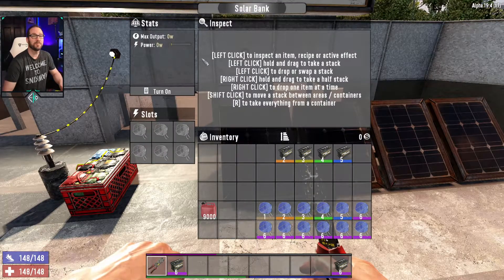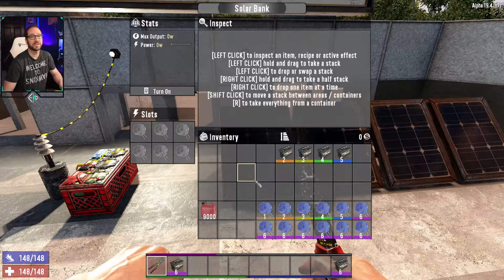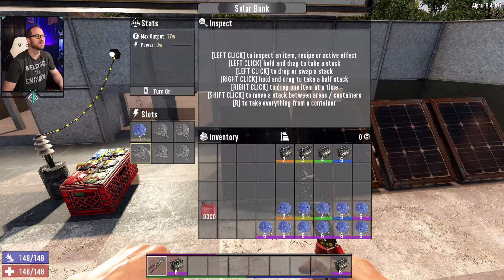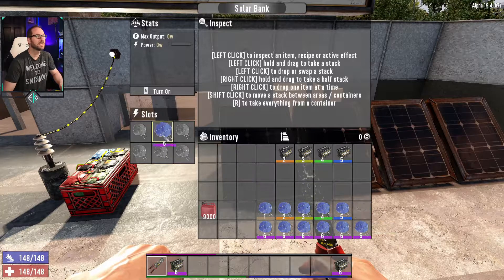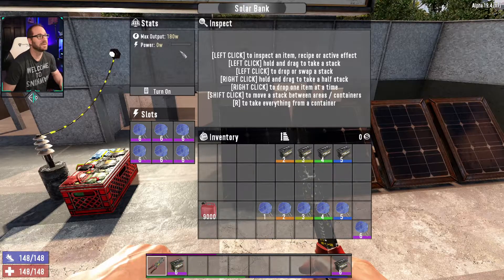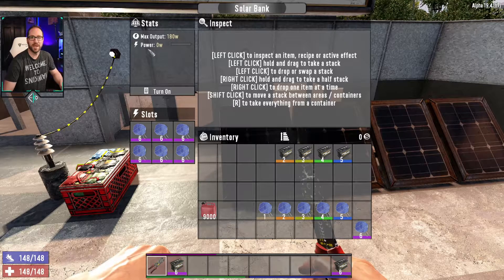The solar bank has a similar interface to the battery bank — six slots for solar cells. Much like the batteries, you have varying levels from one up to six, and you're going to see an increment in output: level one gives 17 watts, level two gives 20, and so on up to level six. Now you will see one big difference in that it doesn't scale all the way to 50. Even at max, when you fully spec this thing out, you're only getting up to 180 watts of power — not nearly as much capacity as either the battery bank or the generator.